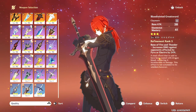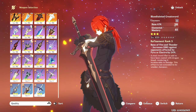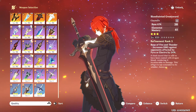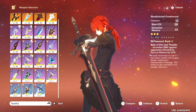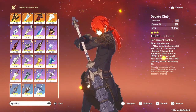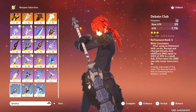Staying on 3-star options — the Bloodstained Greatsword at least has Pyro for the passive, but the Elemental Mastery may or may not work depending on if you want to make her a reactionary team character. And then lastly, the Debate Club — she will benefit from the attack substat, and the passive is okay for her.